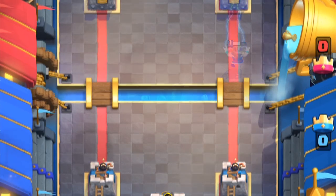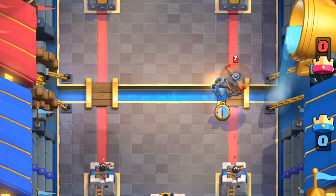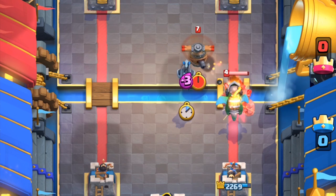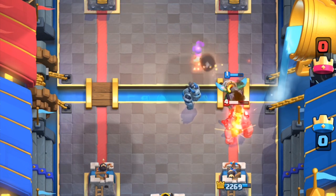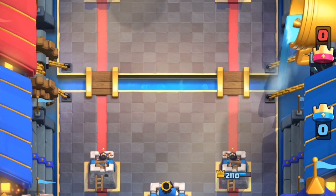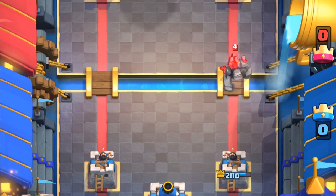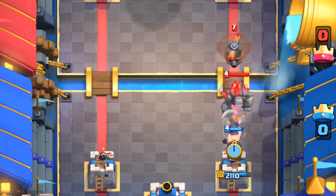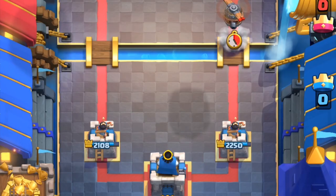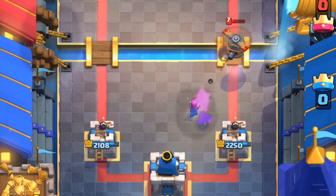Mega Minion is probably one of the best counters against the flying machine — one swipe and some arrows from your princess tower and it's done. The Mega Minion is so solid; even though the flying machine pairs really well with the tank, the Mega Minion will kill it in just two shots. Executioner is another really amazing counter — against a massive tank push, the Executioner kills the machine in two throws, and you won't even need Tornado if you line him up properly. If you don't have any fancy counters, Archers will work just as well; they can survive two shots each, long enough to distract the flying machine.